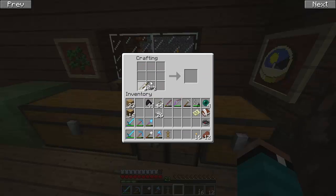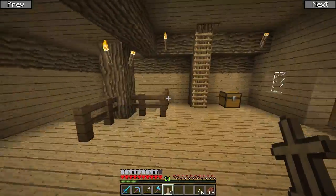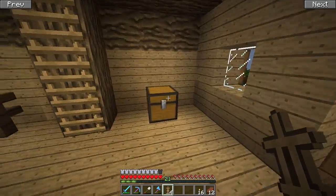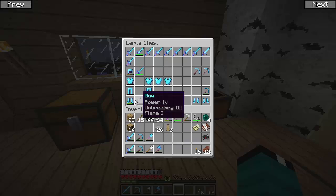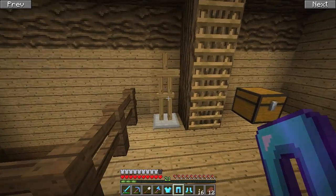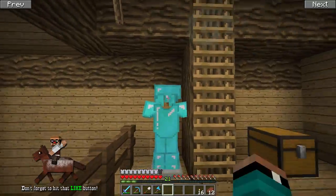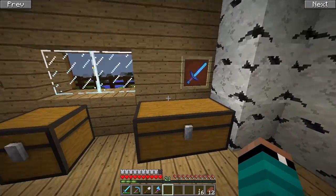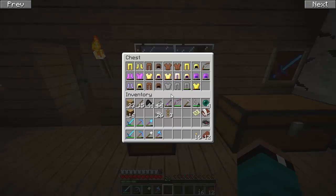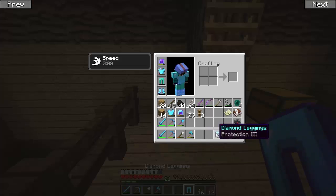I want to place them somewhere appropriate in my house. You right-click to put objects on the armor stand — like that. That doesn't look too bad. I wanted to have one near this special chest area with the armor chest. Let me grab these and free up my hand.